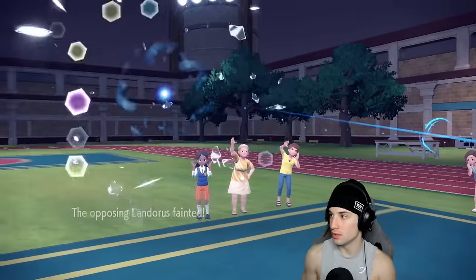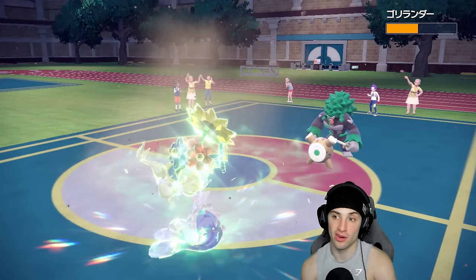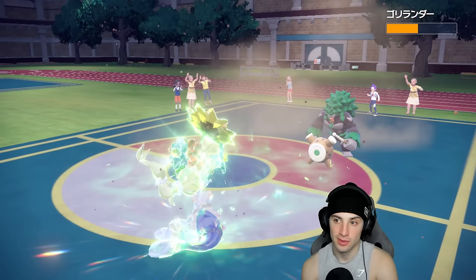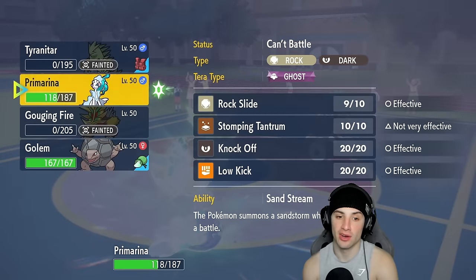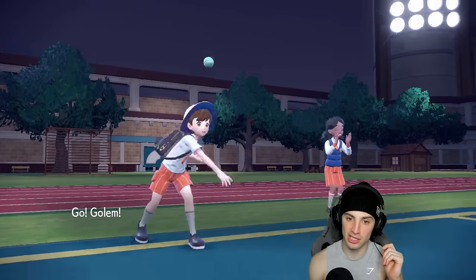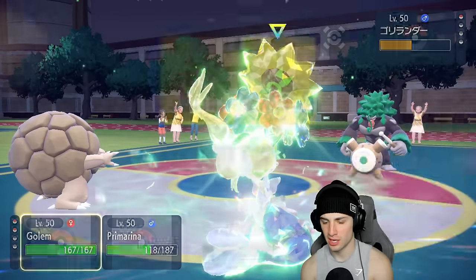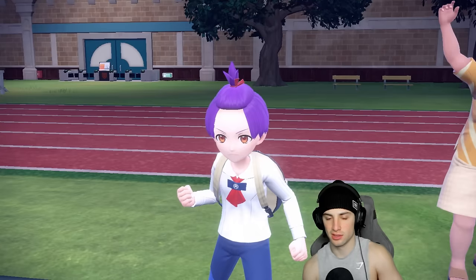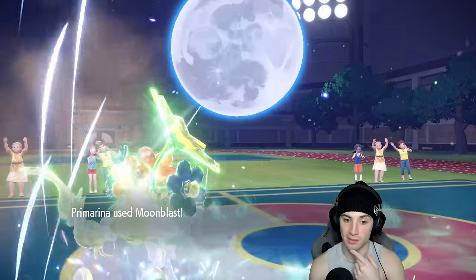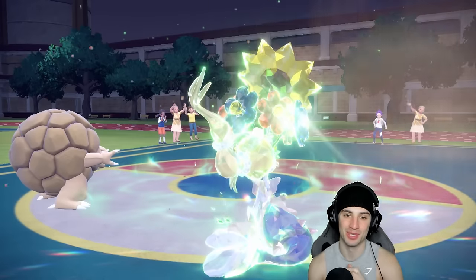That pretty much wraps up this match. We have sandstorm out here with Golem — if Golem gets even slightly glanced by a Grass move it's dead, but it has Sand Veil and Bright Powder so it has a chance to dodge. Golem comes out to clean up. Going Rock Slide and Moon Blast — he goes for U-turn, not enough damage. Moon Blast finishes it off. Golem comes out for a nice little cameo in match two.